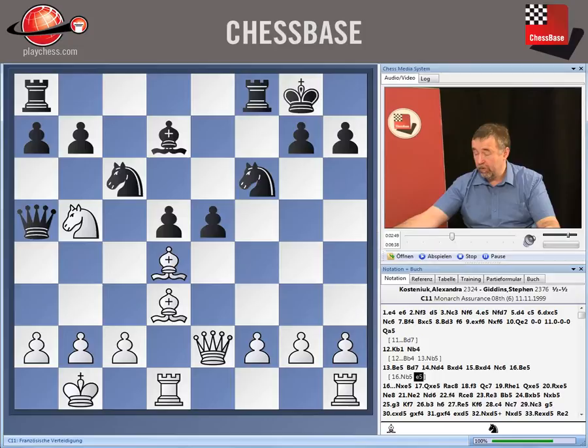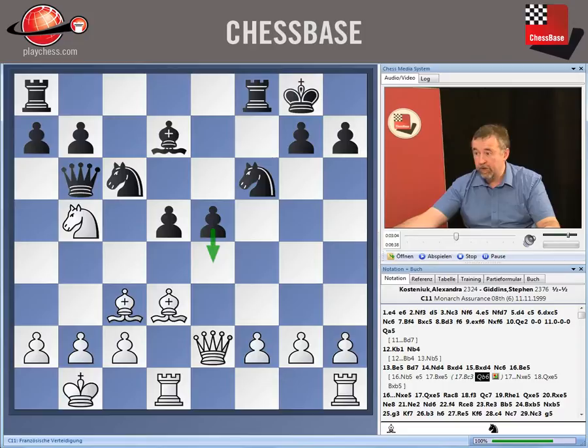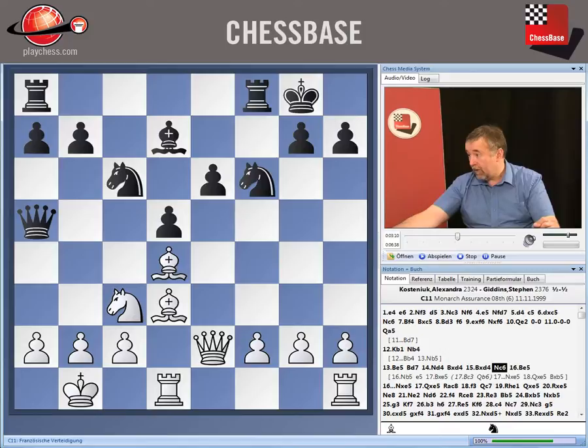For example, if White now played Nb5, they would follow with e5. Black can't take, and White can't take because of a move winning a piece. So White would have to play the bishop back, and then the queen can come here. White would really be losing control in that situation.